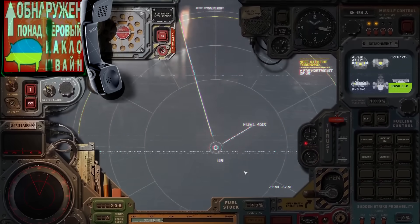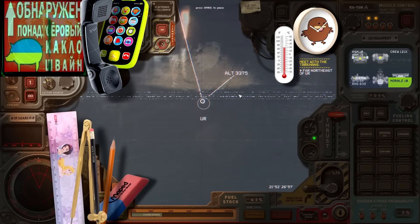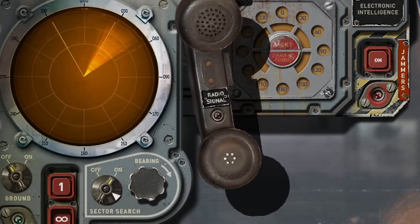Your word of the day: skeuomorphism. Every part of the UI looks like the real-world equivalent of what it's meant to represent. On the map, you're looking top-down from the cockpit, which is crammed with whatever communications devices you've got installed. This may look overwhelming, but compared to an actual Soviet cockpit, it's comparatively simple.